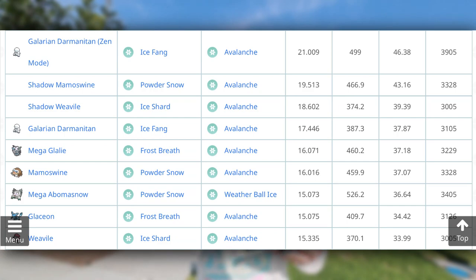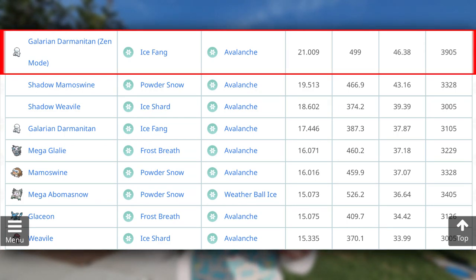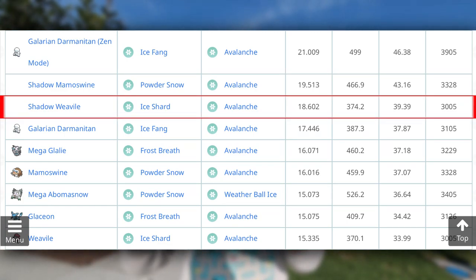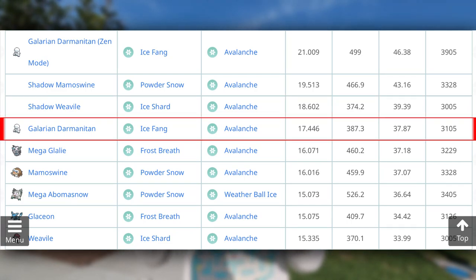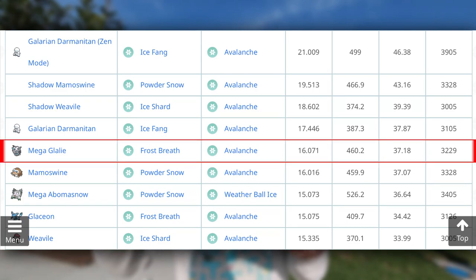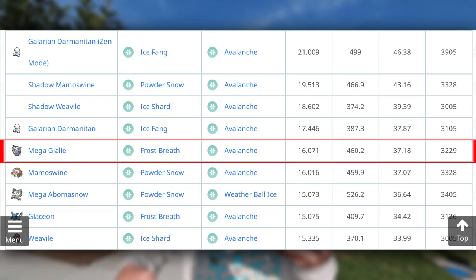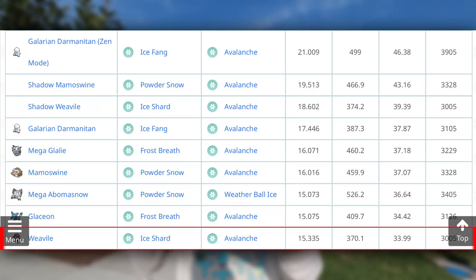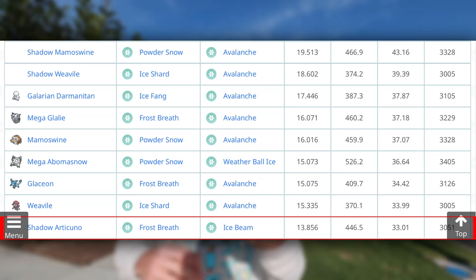Now let's check out the top ice type Pokemon in Pokemon Go for meta attacker purposes. At the top is Galarian Darmanitan Zen Mode with Ice Fang and Avalanche at 46.38 — that's not fully out yet. Shadow Mamoswine sits at 43.16 with Powder Snow and Avalanche. Shadow Weavile with Ice Shard and Avalanche at 39.39. Standard Galarian Darmanitan at 37.87, approximately 10 ER points below its Zen Mode counterpart. Then Mega Glalie comes in with Frost Breath and Avalanche at 37.18.